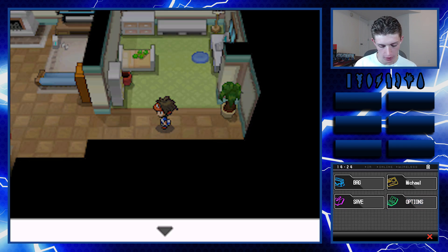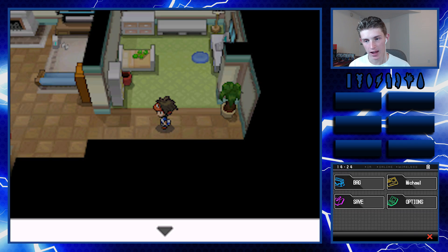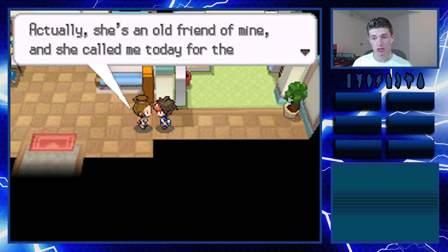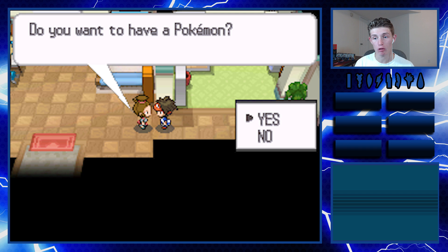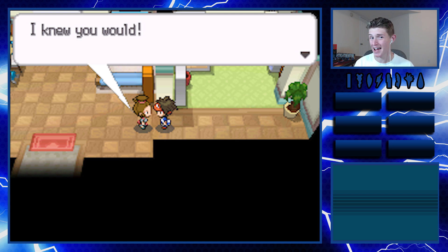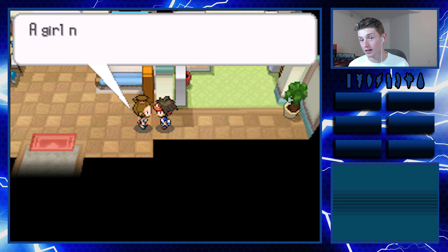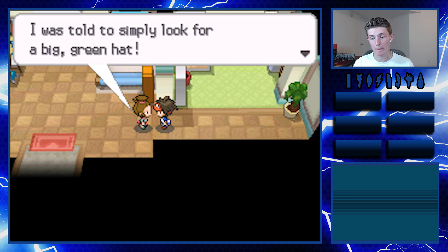Before we go any further, let's change the text speed to fast. Do you know Professor Juniper? She's a famous Pokemon professor - actually she's an old friend of mine. She called me today for the first time in ages. Michael, do you want to have a Pokemon? Yes - check, step one. Do you know what a Pokedex is? Not at all, but I'll say yes. You want a Pokedex? I'll say yes so I can get my Pokemon.